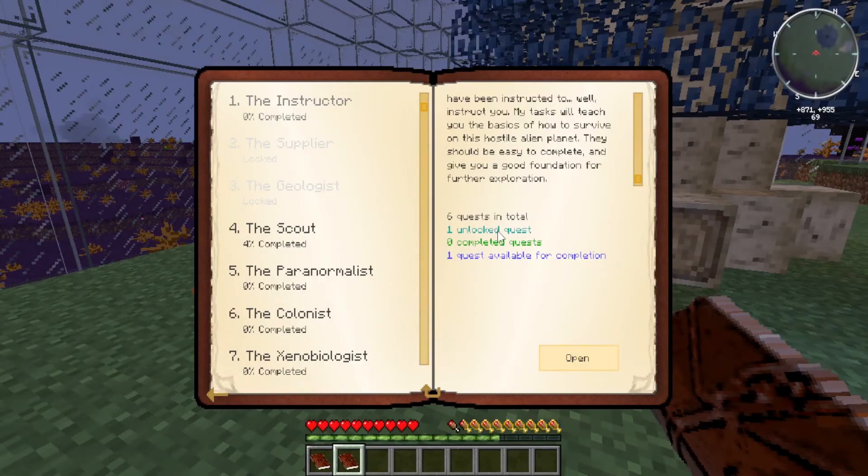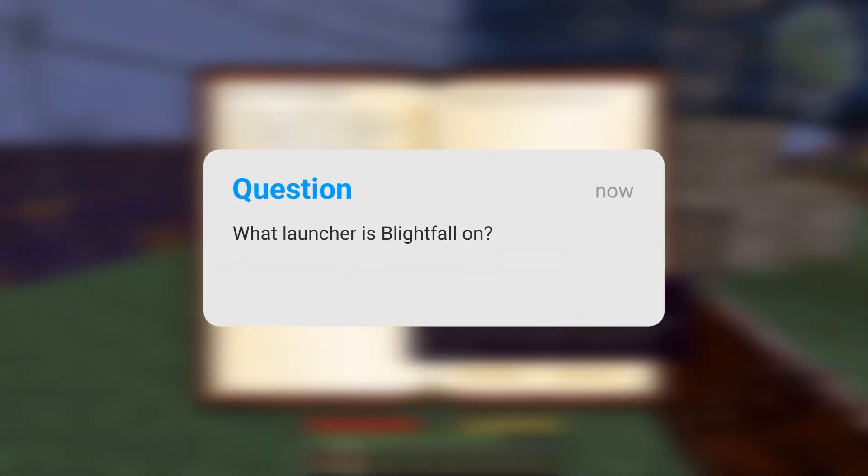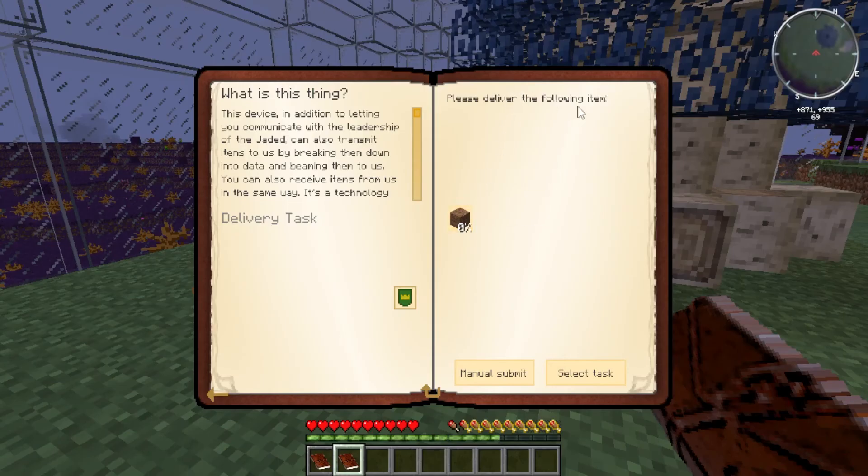Blightfall is available on Technic only. Although some mirrors can be found on Forge, we recommend playing the official version only. Blightfall modpack is a part of Technic and it comes pre-installed with the launcher. As of August of 2022, its latest version is 2.1.5.